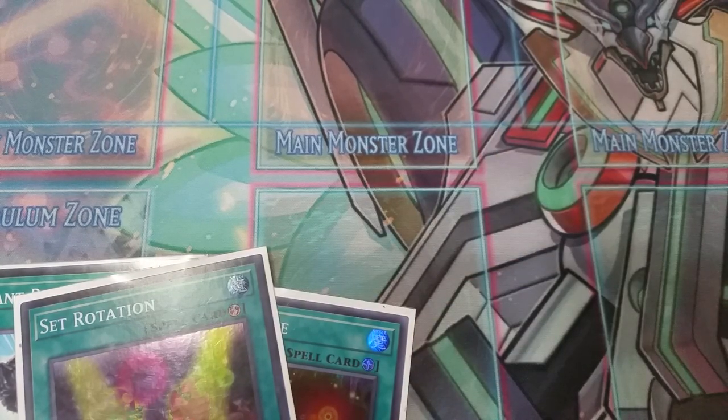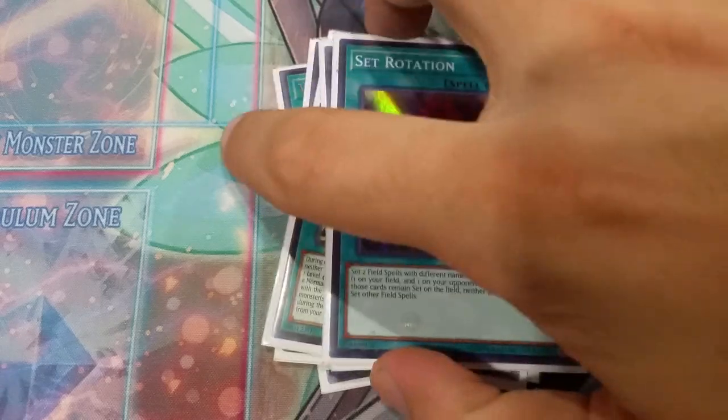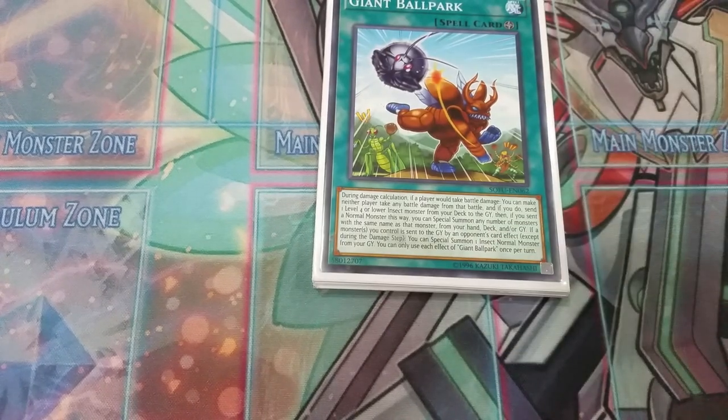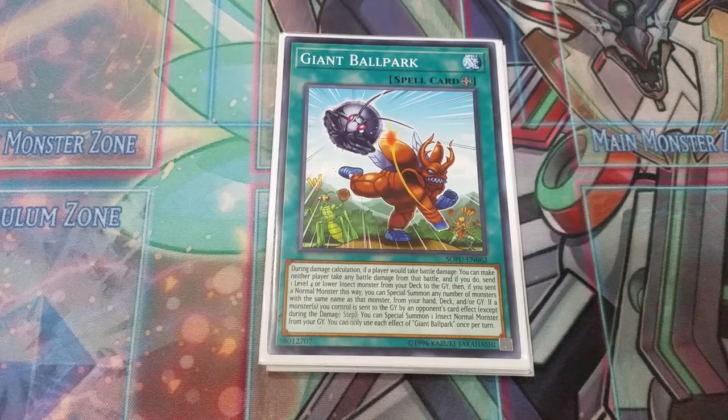Just the killer combos continue. Vishuda is such an unbelievable card — anytime there's a card in Yu-Gi-Oh that bounces, you really have to respect it because it's going to have some crazy potential. Bouncing cards is one of the scariest things. Also, if you wanted to, you can play Kaijus instead of Lava Golem — you can play the Insect Kaiju — although I wouldn't really recommend it.